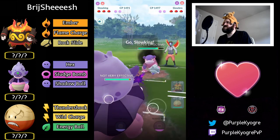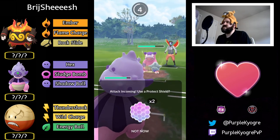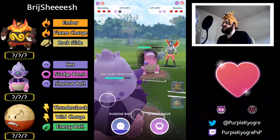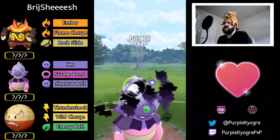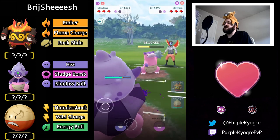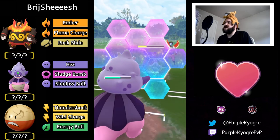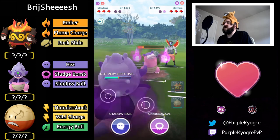Switching into Galarian Slowking — Galarian versus Galarian, very nice. Psychic is going to get the shield, over-farm, and go for Shadow Ball. Shadow Ball will be enough to KO but we'll probably see a shield — they do shield. Trying to get to another one — not quite. Slowbro going for an attack, shield on Slowking.